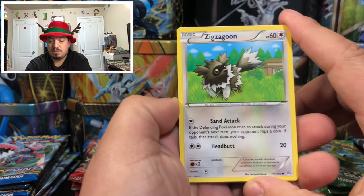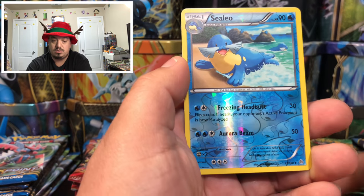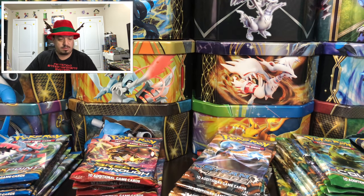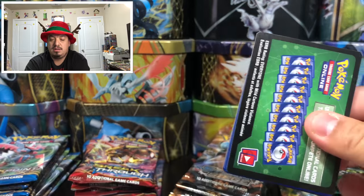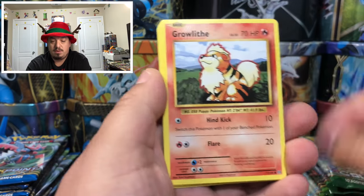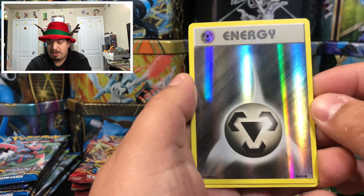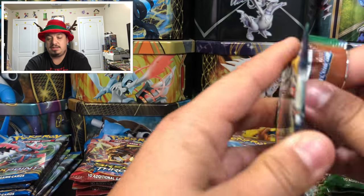Primal Clash — which is out of print, don't forget — we have a Kyogre, Spiritomb, Kakuna, and Excadrill as the rare non-holographic card. Onto Evolutions — we have a green code card. Ratata, Vulpix, Venusaur Spirit Link, Potion, Energy reverse hollow, and a Dulong as the rare non-holographic card. Back to Roaring Skies for round two — still no ultra rares, one holographic rare.